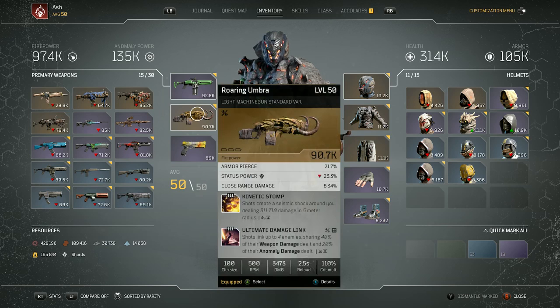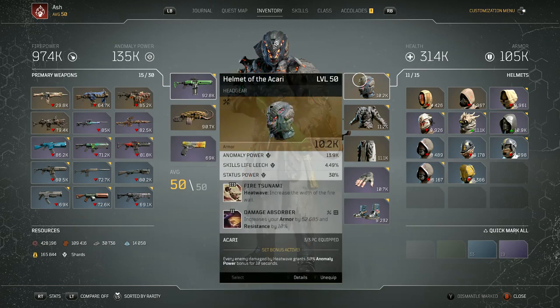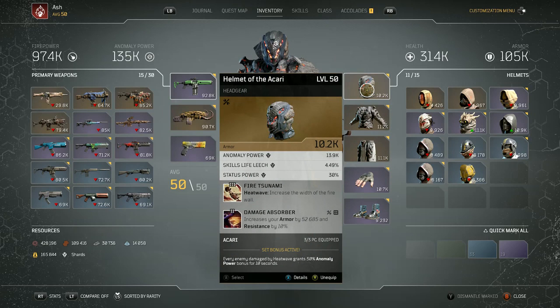I put this roaring umbra on here — the attributes are not maxed out or anything. I got the kinetic stomp, which is what it comes with, and then the ultimate damage link. I don't use this a lot — I put this on here just for some long distance, but I still don't think the firepower is strong enough to really make a difference. So you're really going to stick to the good old shotgun. For the armor pieces, we got the helmet of the Akari, the armor of the Akari, and the waist cloth of the Akari. I know these are hard to get, but it's what makes the build run so well.